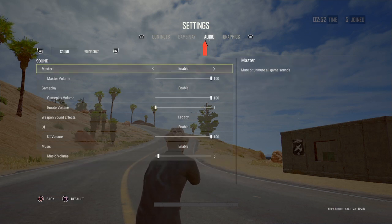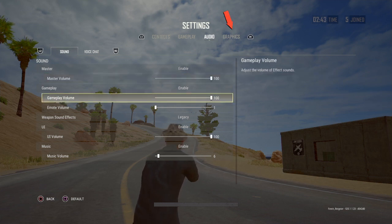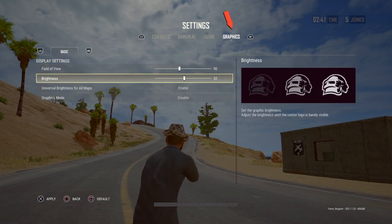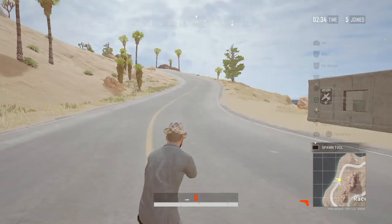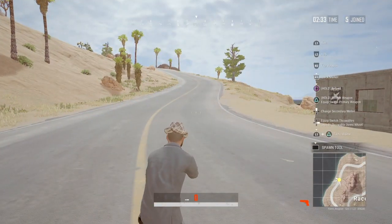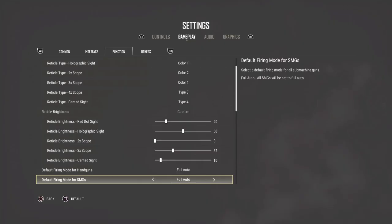Skip the others tab — nothing really to do there. Hit R1 and go to audio. Make sure the master volume and gameplay volume are at 100. For graphics, make sure you turn your brightness up to 100 — it's a lot easier to see. And that's it. Here are some of my settings if you want to copy them — pause it if you want to read them.